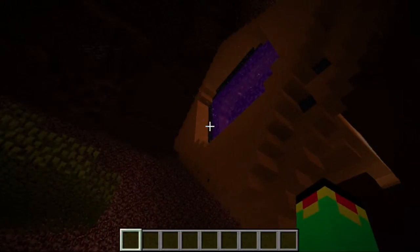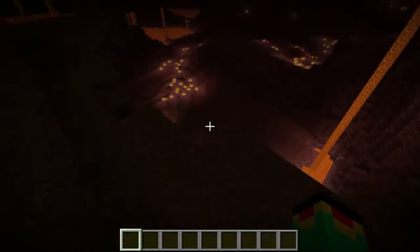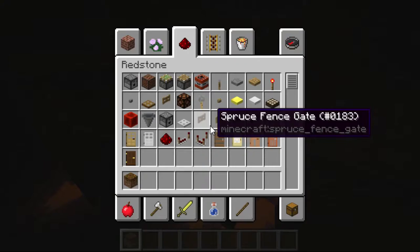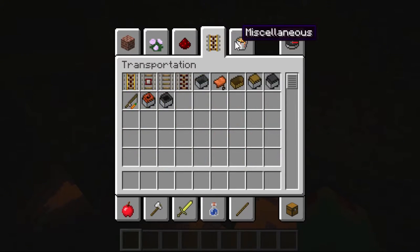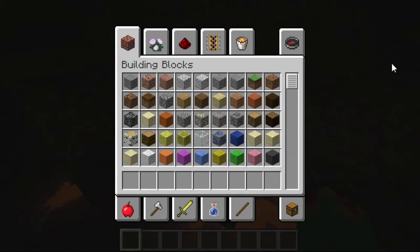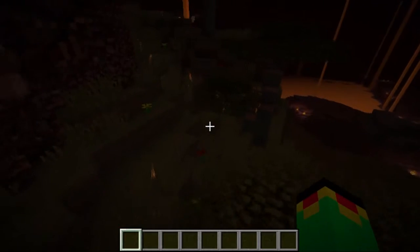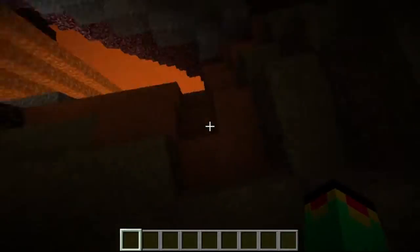The staircases sit down to the next floor. They'll have the netherrack, but you can change the soil sand into potent — very nice. For netherrack, I have dirt. For gravel, I use red sand.